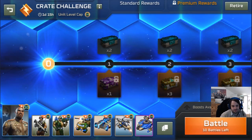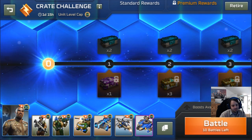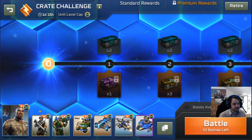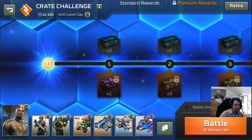Alright guys, here we are with a sponsored deck from Firestorm. We've got Jackson Rifle, Missile, Pitbull, Shatterer, Talon, Borker, and First Lance. A lot of these units are cheap and efficient — the Pitbull, Talon, Missiles, and Rifles are very cheap and efficient, but they're not very powerful.